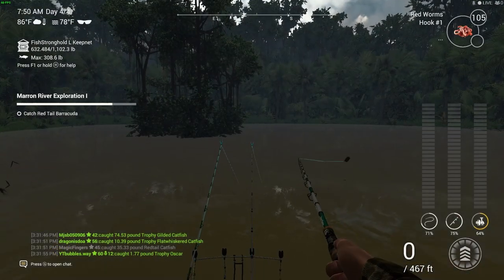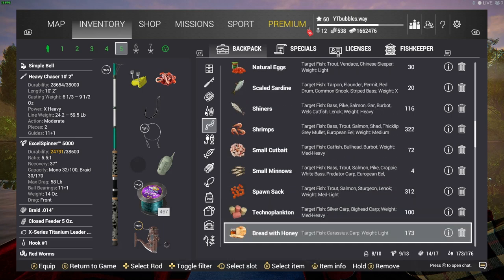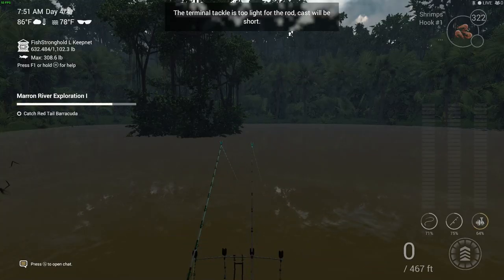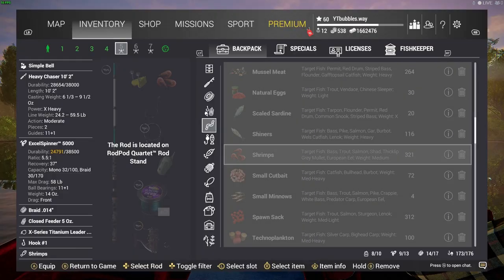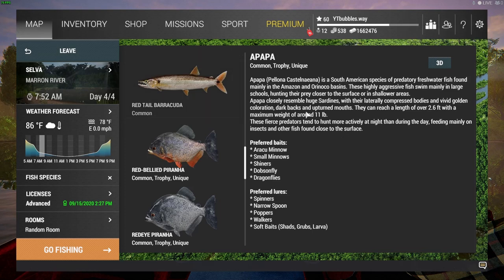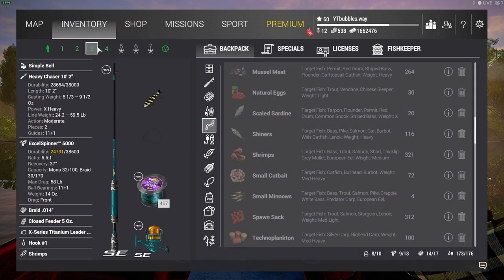Using barbless hooks gives you an extra 10% XP, so if you're after XP — which we really are right now — I definitely recommend that. Let's change over the bait now because we only need that one fish left. It also said prawns work as well, so let's put some shrimps on there on the odd chance it might take that. If I can't figure out what bait to use, I look at the fish species info. For the red tail barracuda — that's centipedes and freshwater prawns.